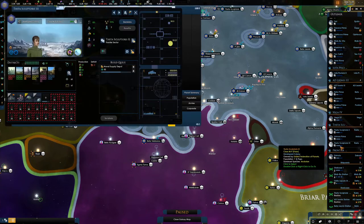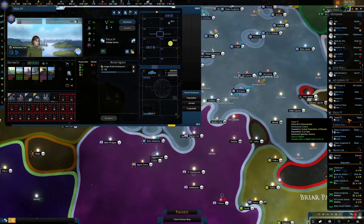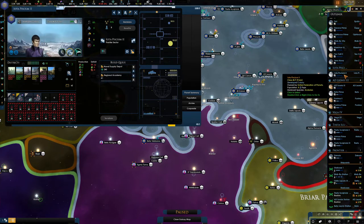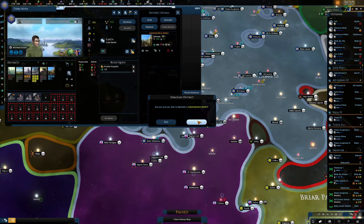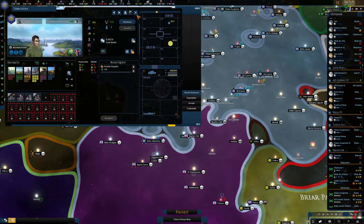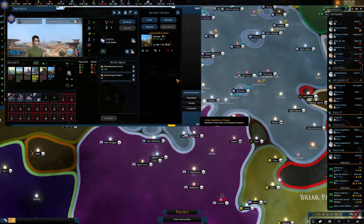Let's have a quick look at what's tanking that. If we just look at the planets we can tell straight away. Okay, there's some here — let's demolish some of those administration districts. I mean, we can get them back, but let's just not be in the red. If we dramatically increase the luxuries, I'll add a few more back. No biggie.